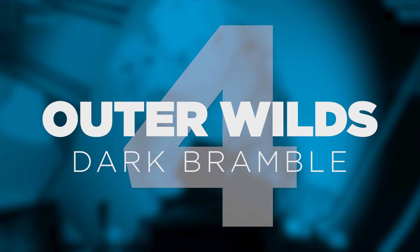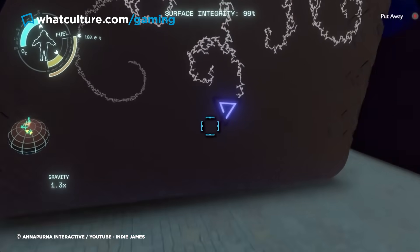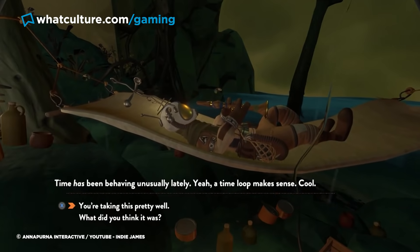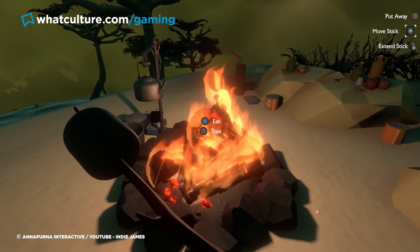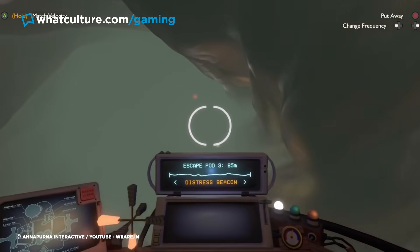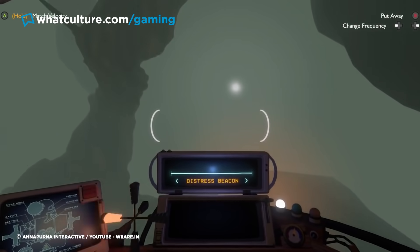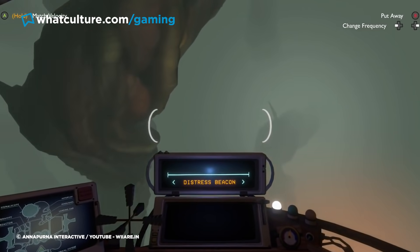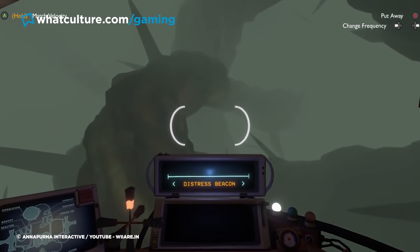Number 4: Outer Wilds, Dark Bramble. With its vibrant art style, uplifting soundtrack, and collection of imaginative planets brimming with secrets to discover and puzzles to solve, Outer Wilds would seem like the perfect game to relax with on a Sunday afternoon. Then there's Dark Bramble — if you know, then you know. Dark Bramble is a foreboding planet located on the edge of the solar system. While explorable at any time, intrepid astronauts aren't required to venture into Dark Bramble's depths until near the very end of the game. When players do take the plunge, they'll find themselves in one of the most nerve-wracking video game experiences to date.